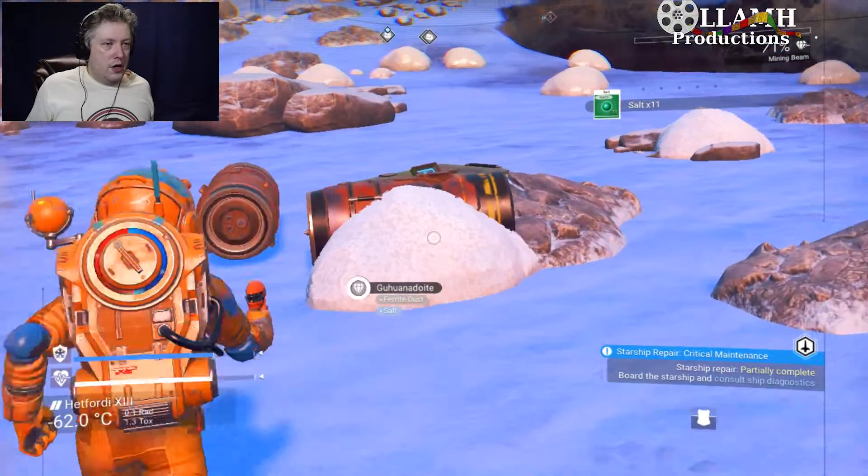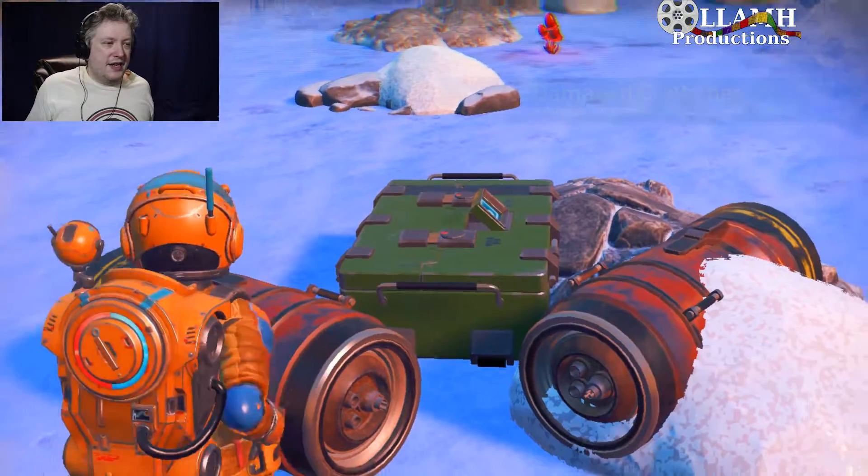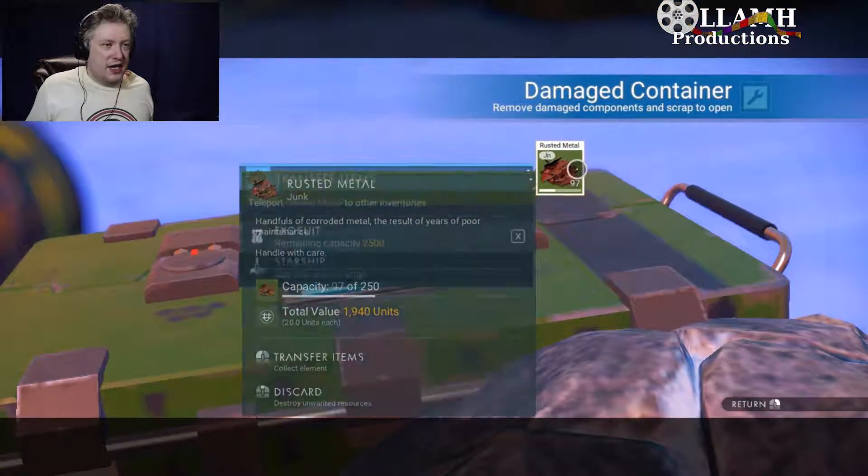Cargo drop spotted - but it's a damaged container so it's just going to give us rusted metal.